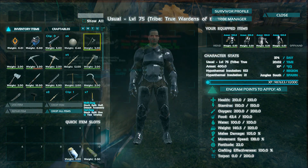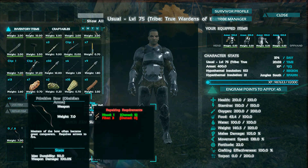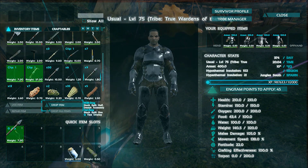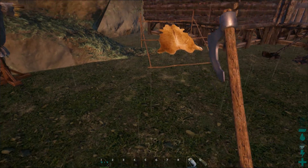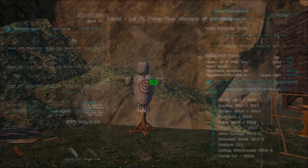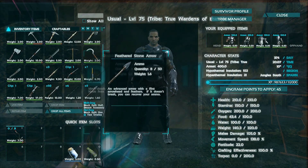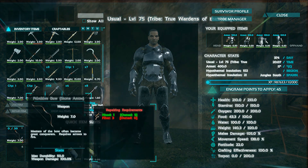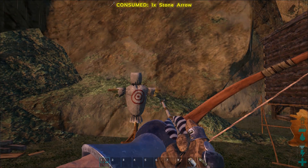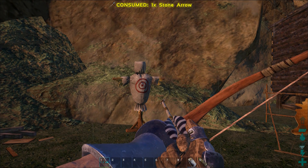Let's start with our regular bow and run through all the arrows. Regular stone arrows do 38 damage, feathered stone arrows do 52.